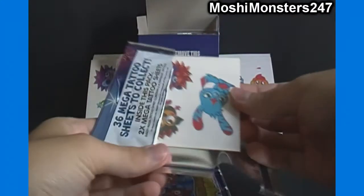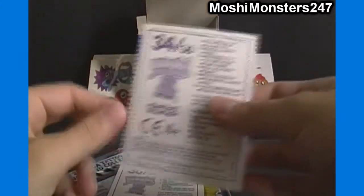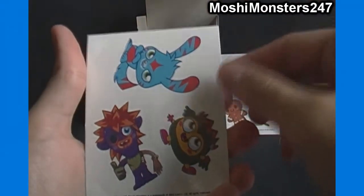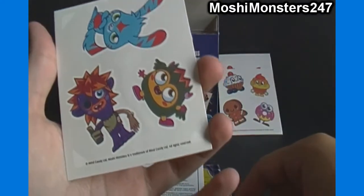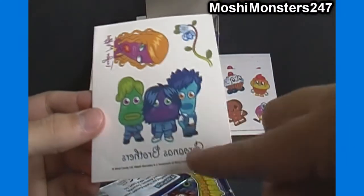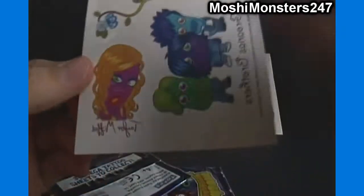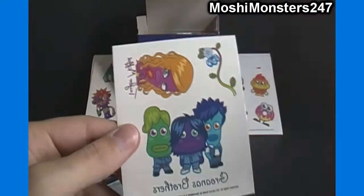These ones are turned around differently. Number 34 of 36 actually has 3 characters on it — a couple we already got but in different colors. We got a Blue Katsuma, a Yellow and Green Diablo, and a Purple Zommer. Then number 36 of 36 also has 3 on it — we got the Gronus Brothers, a little flowery or fruit thing, and Taylor Mift — obviously spoofs of the Jonas Brothers and Taylor Swift.